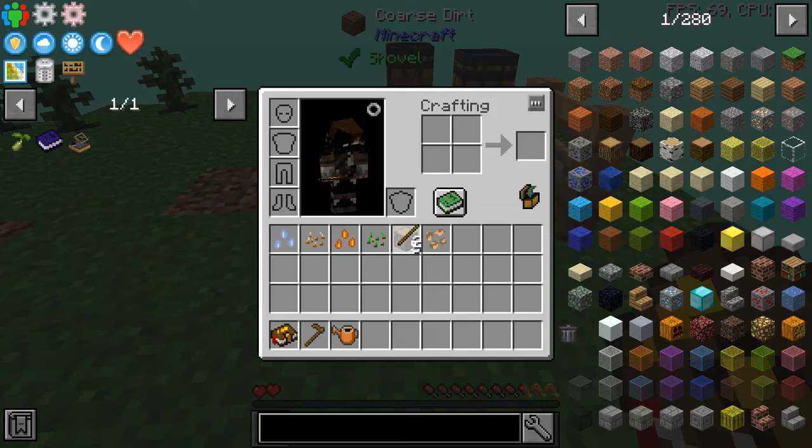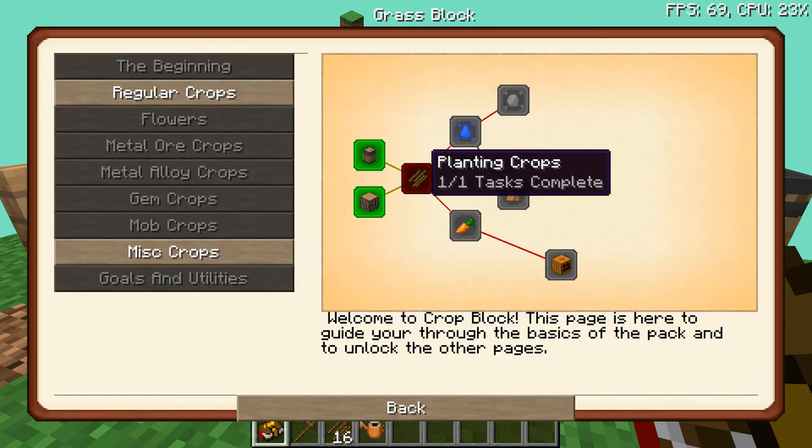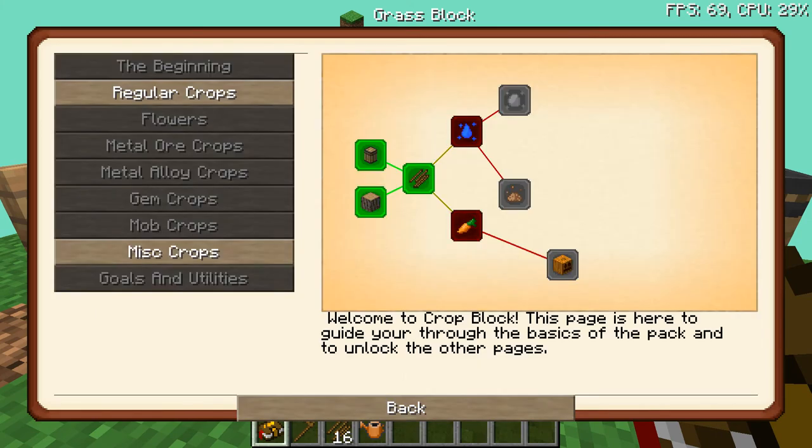The next quest requires us to make crop sticks as well, and crop sticks are nice and easy. If we do that, we can make a good few of them. That will unlock the next quest once it's realized what we've done. Beautiful — and that's complete.